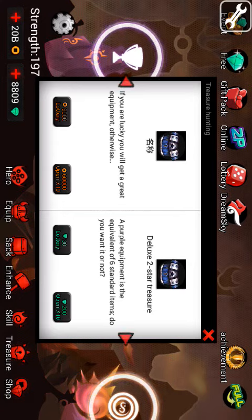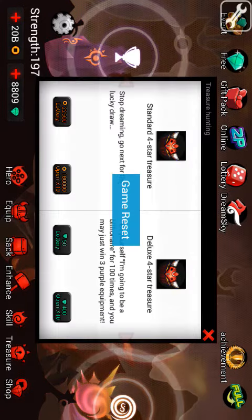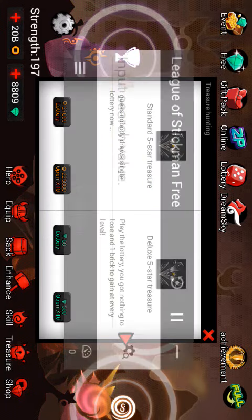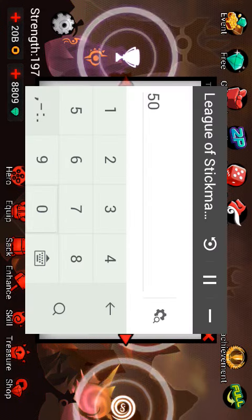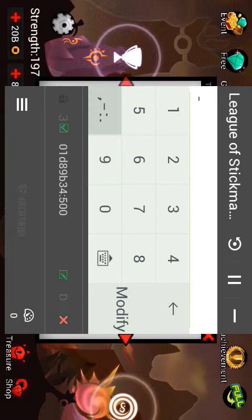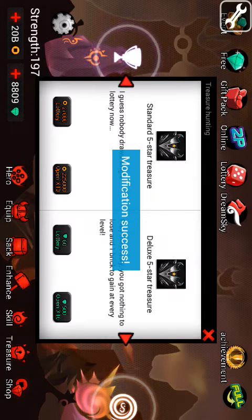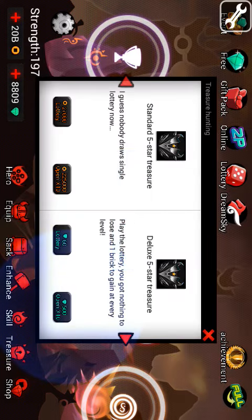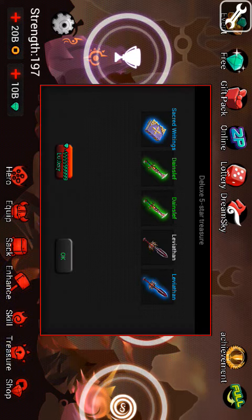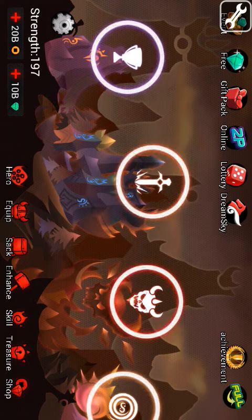Now here's how to hack the gems. Clear this, go to the last one — 500. Click Modify, now click this and copy 99,999. That's a lot of money. Then you open it and you'll get 10 billion points.